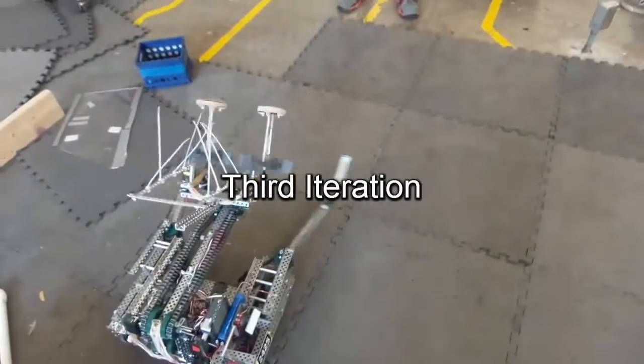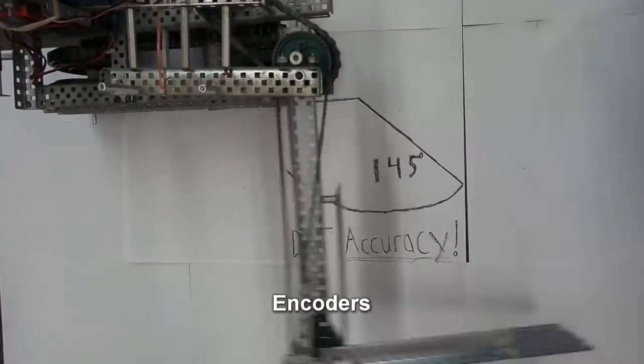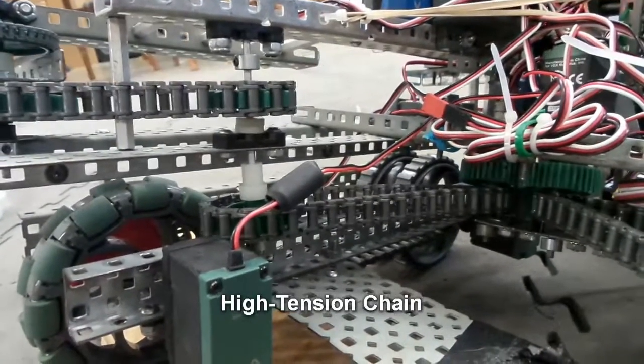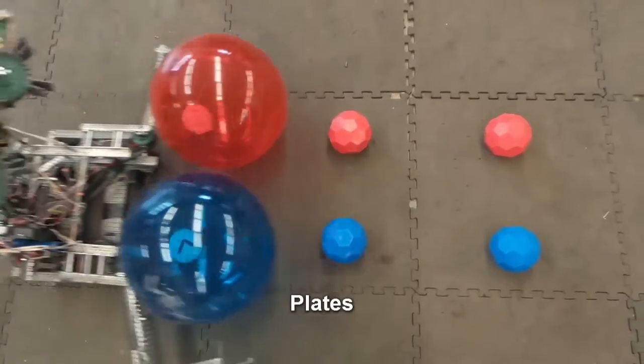With these problems in mind, our final iteration incorporates encoders to control the position of the funnels, high-tension chain to power reliable expansion, a 6 to 1 torque ratio to supply the strength to push balls, and plates to capture them.